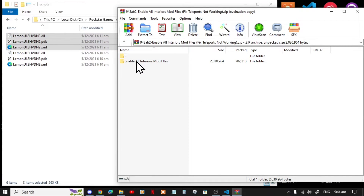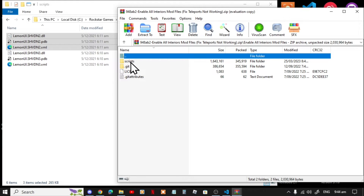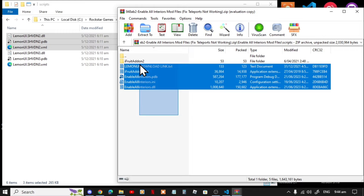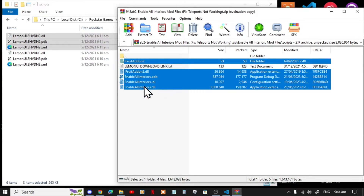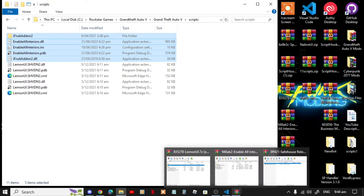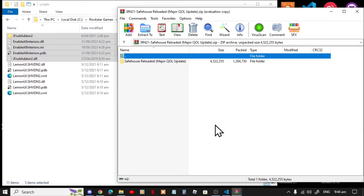Exit out of your extract folder. Next, open up your Enable All Interiors extract folder, go inside the folder, then go inside your scripts folder, and select all the files and folder except for the LemonUI dot text files, and drag them inside your ScriptHookVDotNet folder. Then exit out of your extract folder.